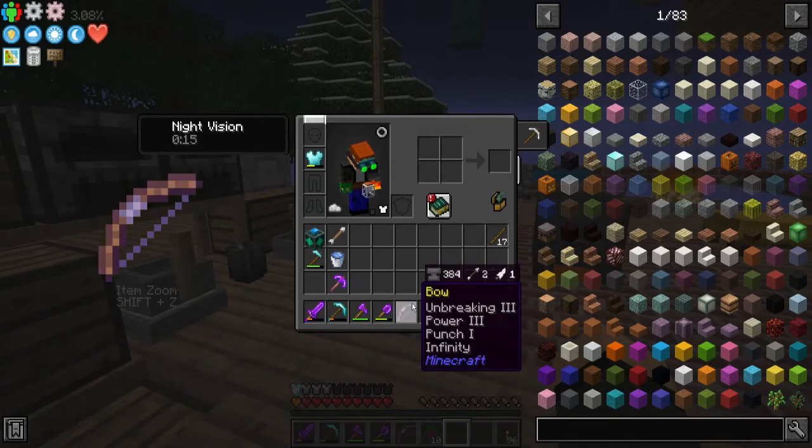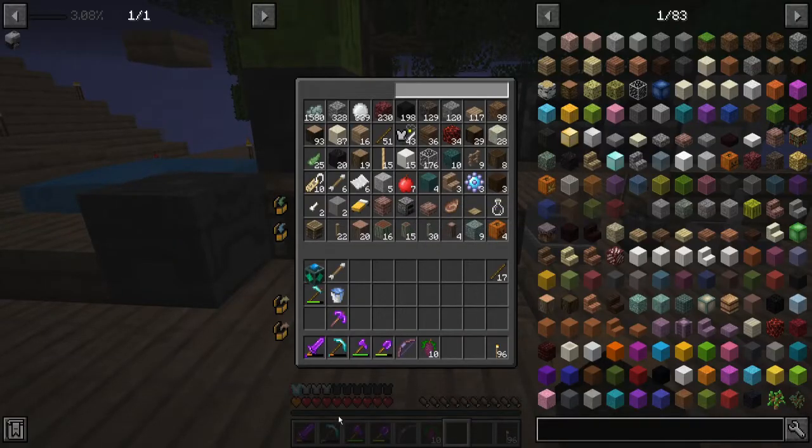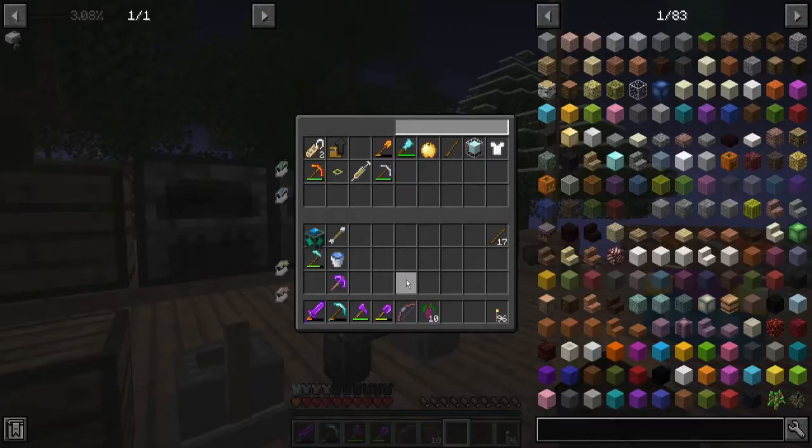Oh, and I found an Infinity book. So I repaired the Power 3, Unbreaking 3, Punch bow I had, and then threw Infinity on it. It cost me like five levels or something — not bad at all. Speaking of which, my experience is messed up again, and it happens when you go between dimensions a few times.